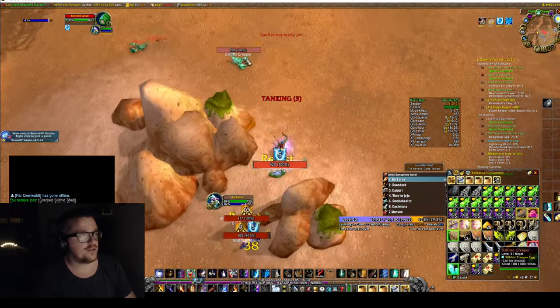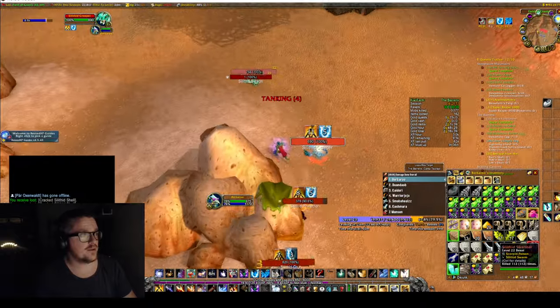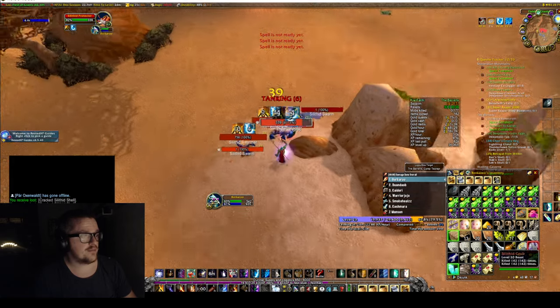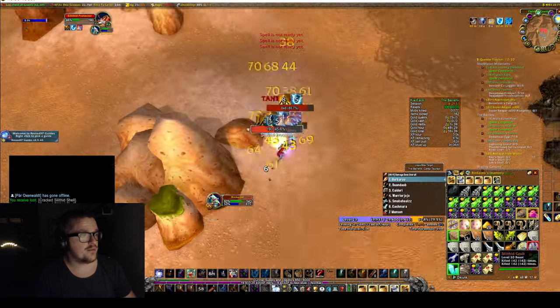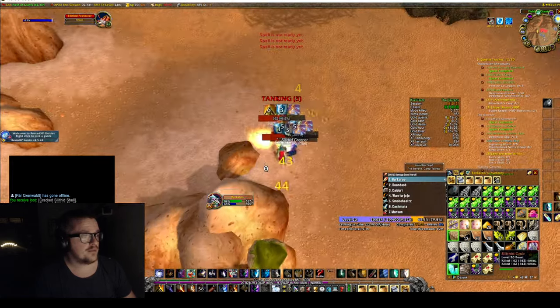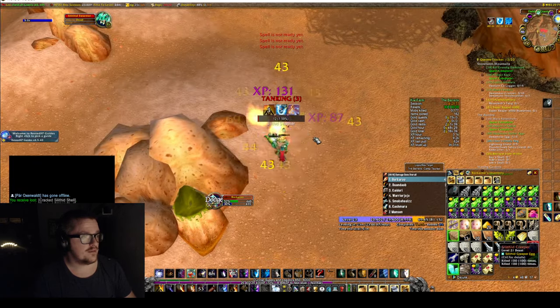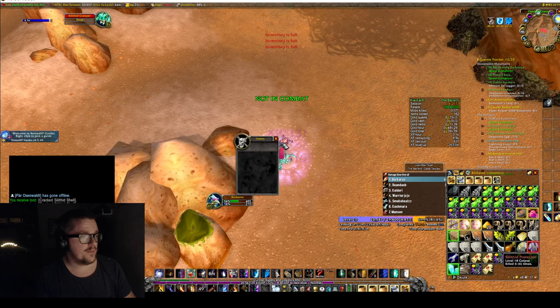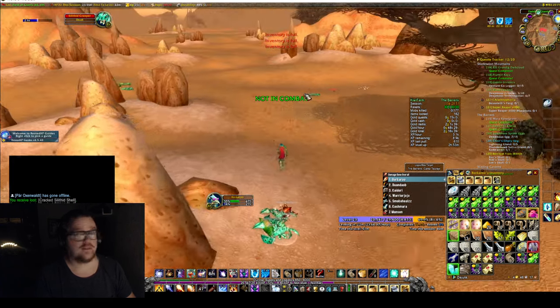Basically what you do is just run around pulling everything. Living Flame. And then we weed them down. There we go. My inventory is full.